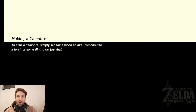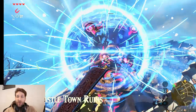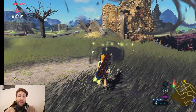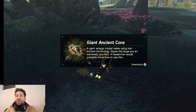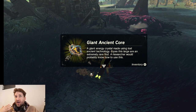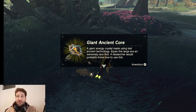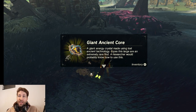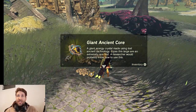The easiest way to guarantee yourself a giant ancient core is to save right in front of a guardian and just kill the same one over and over until he drops a giant ancient core. You can expect to be doing this for a really long time before getting one. To get this giant core, I had to kill the same guardian about 25 times, which took me roughly 15 minutes with all the killing and loading. I was killing him in one shot with ancient arrows, so that did speed it up.